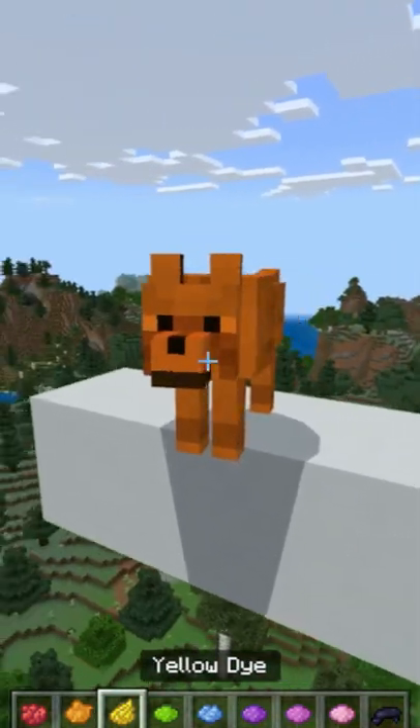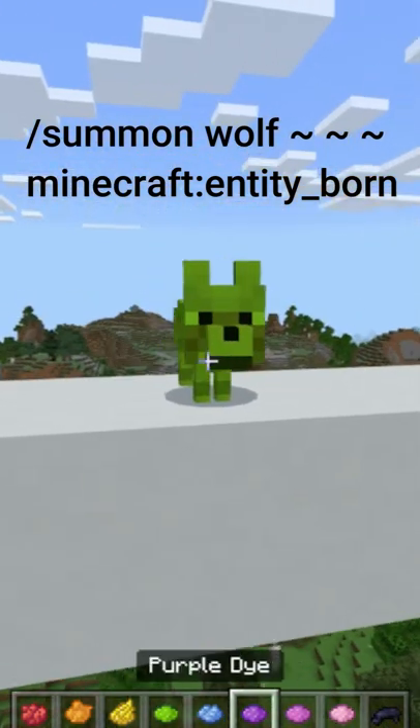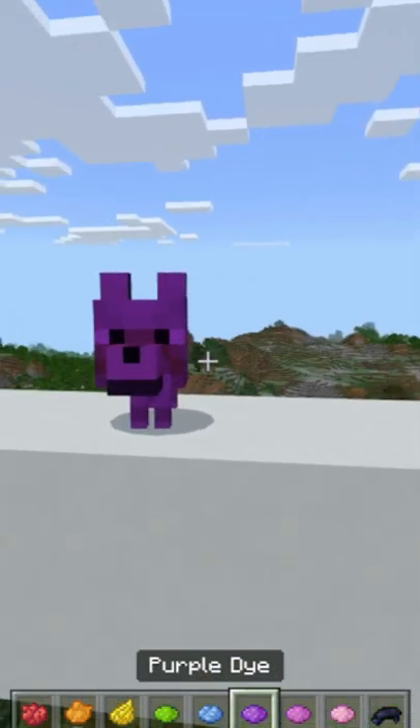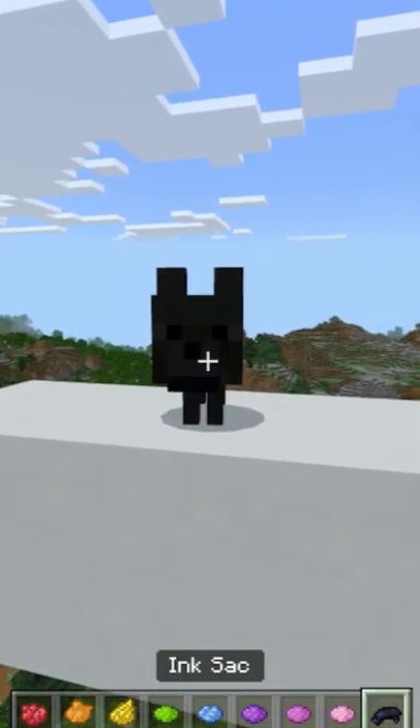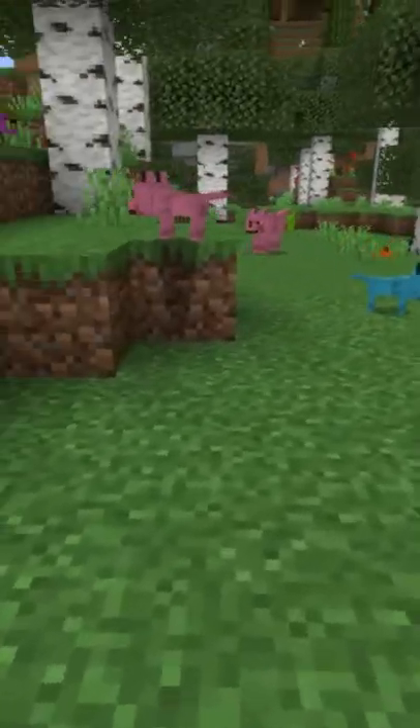Then you can use any dye you want to get your preferred hue of canine companion. Say you'd rather have your pooch as a pup, we've got a command for that too — and these little nuggets still come in every flavor of the rainbow. Please smash that like button and comment below which color dog you think's best.